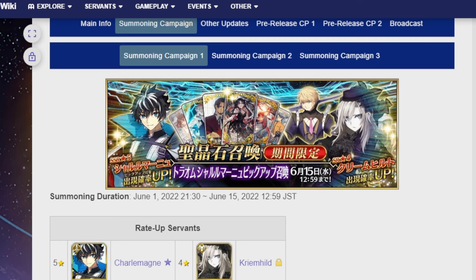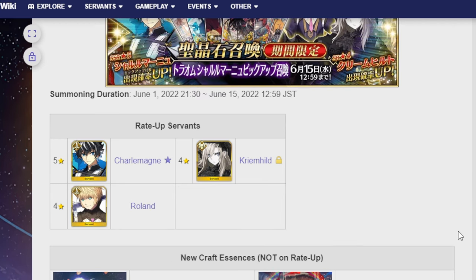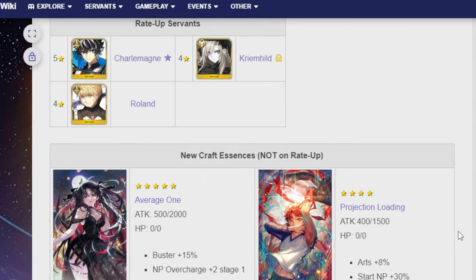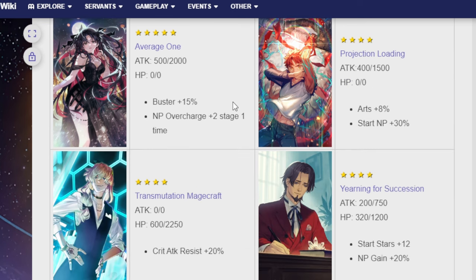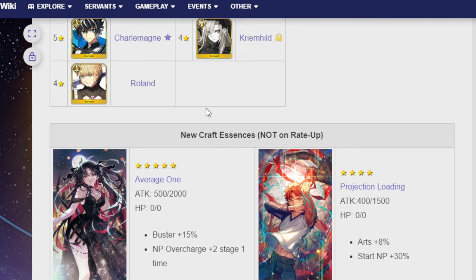First off, you can see here this says June 1st — that's because this is the JP version. In JP he showed up on June 1st, but for us it's happening on May 12th. What's going to be on the banner is Charlemagne, Krimhild, and Roland. There will also be Craft Essences added to the general pool: Average One, Projection Loading, Transmutation Magecraft, Yearning for Secession, and the Unwithering Flower.